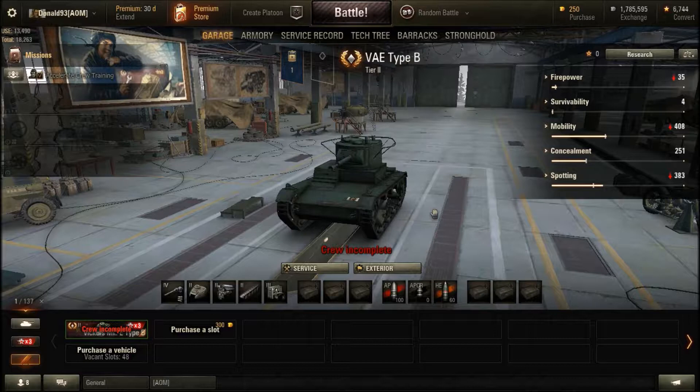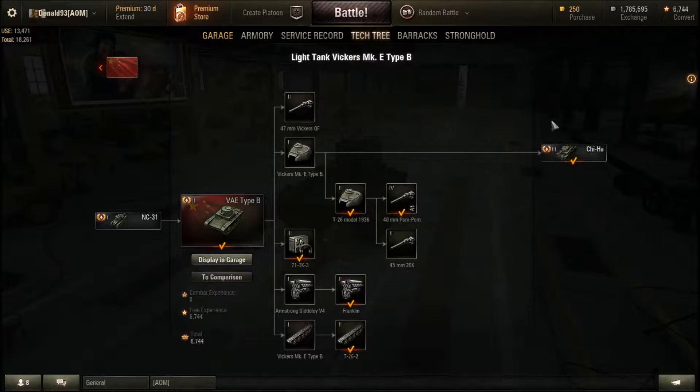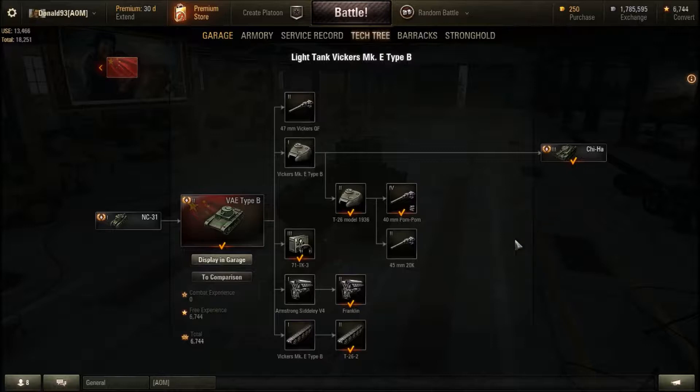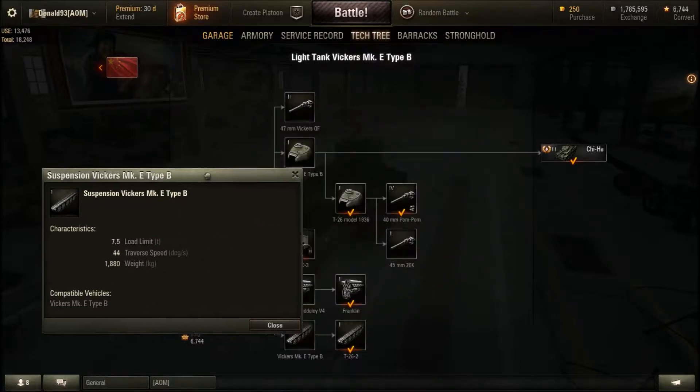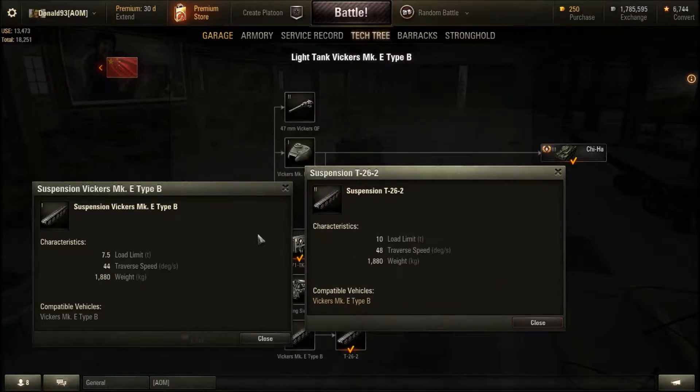Now let's get into the research part of the tank. It is an easy tank to grind through, as you will just have to get the required credits and experience to purchase the Jihaw, which is quite an enjoyable tank when fully upgraded. You can use the first pair of tracks throughout the entire grind and mount all equipment without going over the weight limit. But if you want slightly better hull traverse — from 44 up to 48 — get the top tracks.